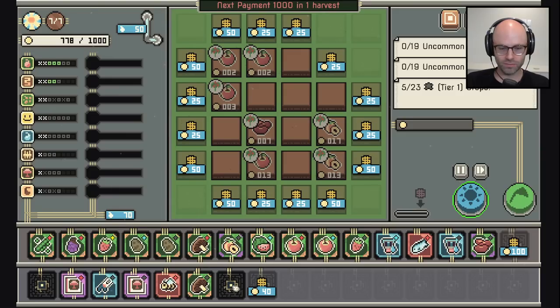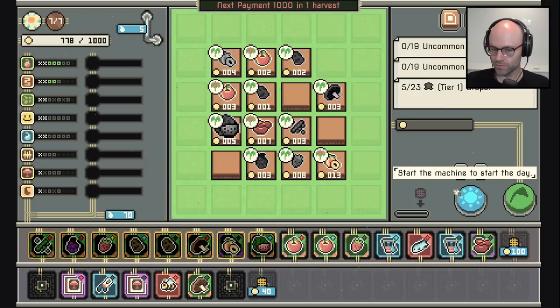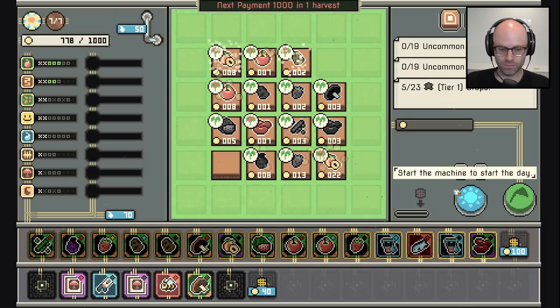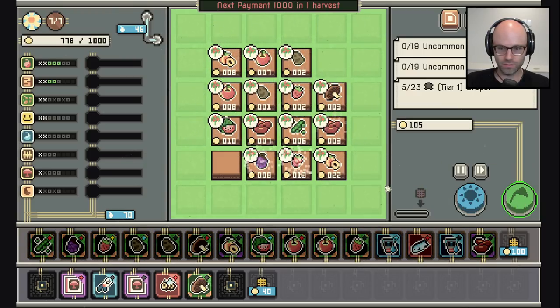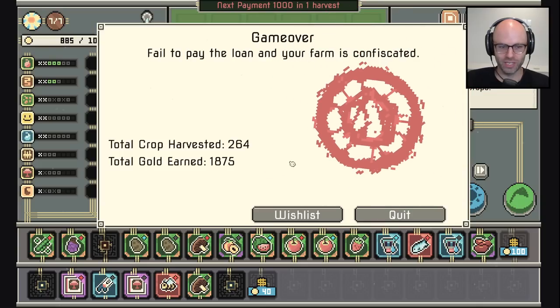We didn't even fulfill a contract, so we're just marching to our death right now. 105 — it's horrendous. You are required to pay the loan. That gave me two gold. I give up. Fail to pay the loan and your farm is confiscated — wish list or quit. I don't want to quit really, I'd like to quit to main menu. Okay — quit to main menu.